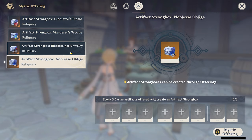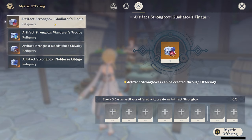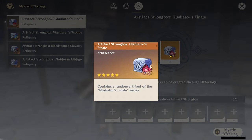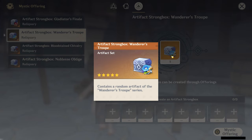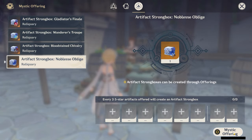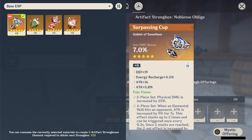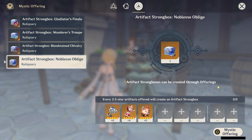All you have to do to complete the Mystic Offering process is first select which Artifact Strongbox you'd like to receive on the left-hand side. You can confirm which one you have selected by looking at that center window — you can even click on it to pop it up and it will tell you what you have selected. Then click on one of the bottom plus signs to put in your artifact, and select three that you'd like to use.